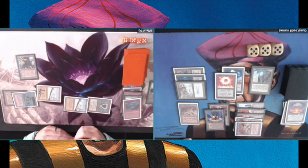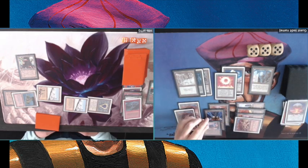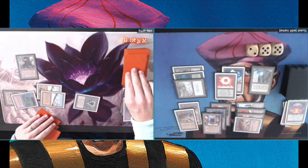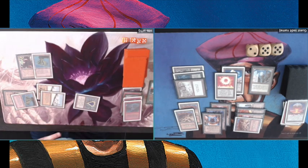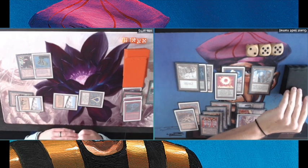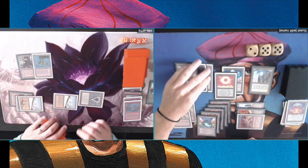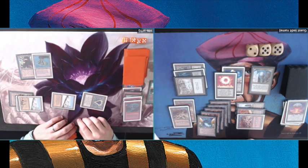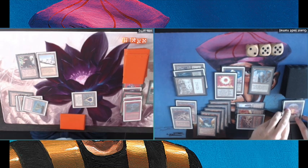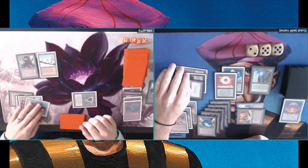I'm tapping Hank's land and Mox down, trying to deny mana. I'll continue working on that plan until I find something useful. In the meantime, Hank is playing bolt upon bolt and I'm already on 12 life, which is quite a good accomplishment considering he hasn't really been able to do anything. I'm looking for my creatures — I'm playing with a playset of Suchi and a playset of Triskelion — but I haven't found them yet, so I'm just trying to control the game and protect my City in a Bottle.